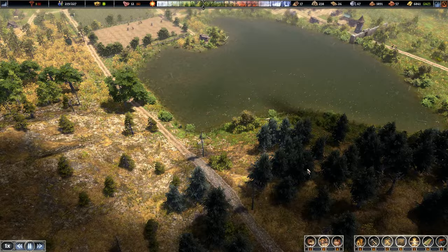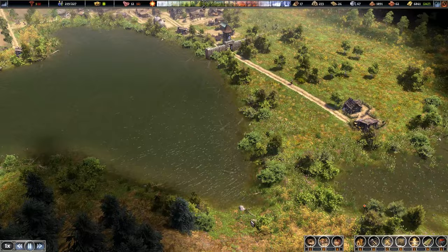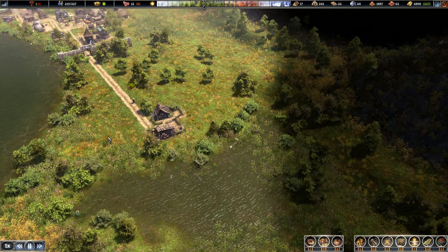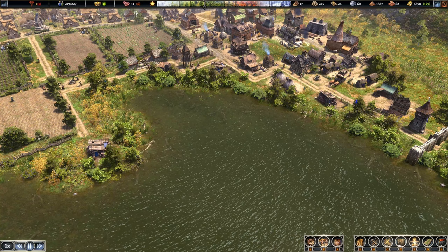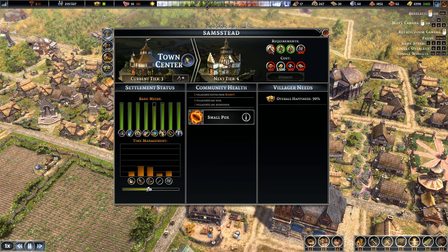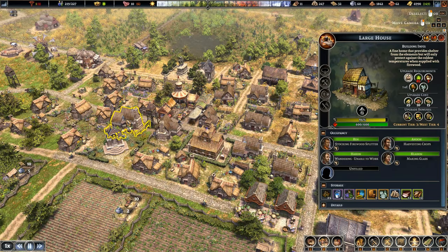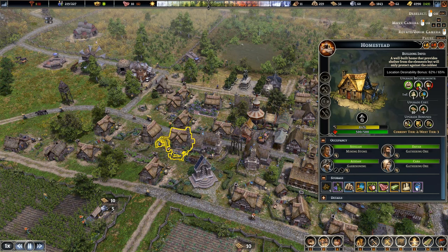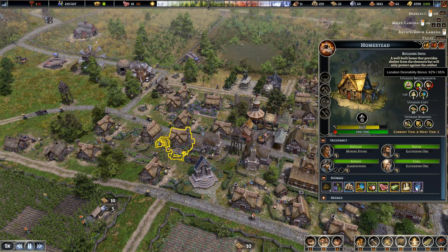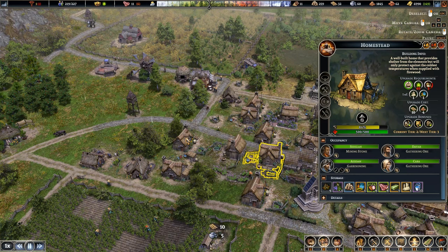For the last thing today, let's check out how close we are to getting a tier four town center. We've got 15 out of 25 large houses built already — so maybe the hospital upgrade has allowed a few more to convert. Large houses all the way out here now. This guy has 65 desirability bonus — that means he's incredibly close. We don't need much more — we need a little bit more food but that just happens organically. No pun intended.